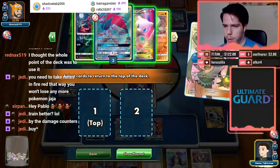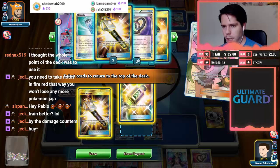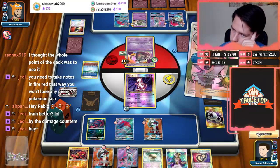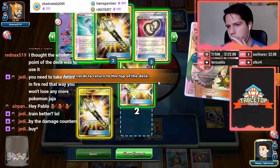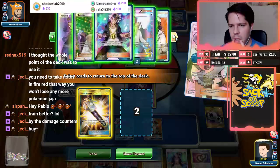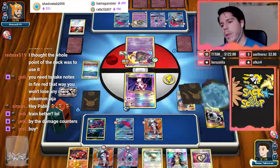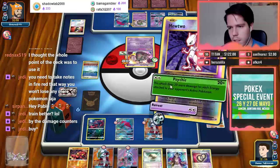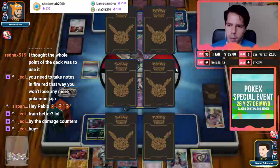With the Mallow I'm going to do Field Blower and Multi Switch. My opponent's plan is to knock me out with Garb — that's honestly fine. My other DCE is prized — that's fine. I think I just take the KO here. He's used N so it's going to be hard for him to N me again.